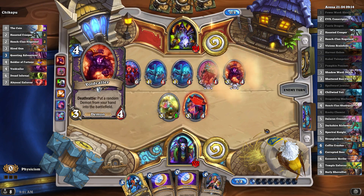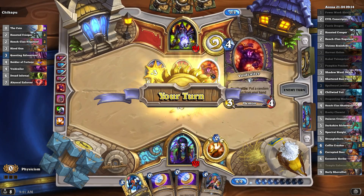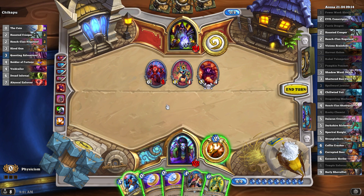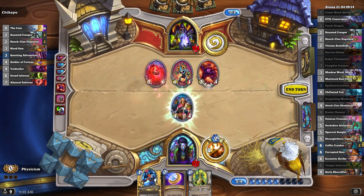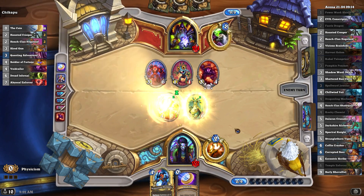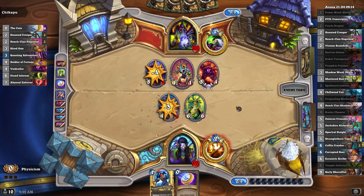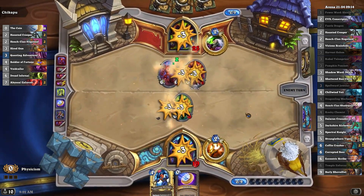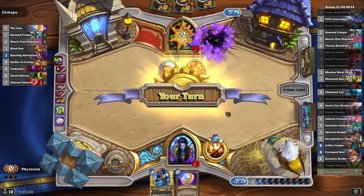From the void I come. That's pretty scary. Or maybe I should swap his attack and health and then drop the Temple Enforcer. I think that's probably better. A demon? So even if he didn't have a demon he definitely does now. Wow, that's strong. Oh my god, this guy's deck is crazy.